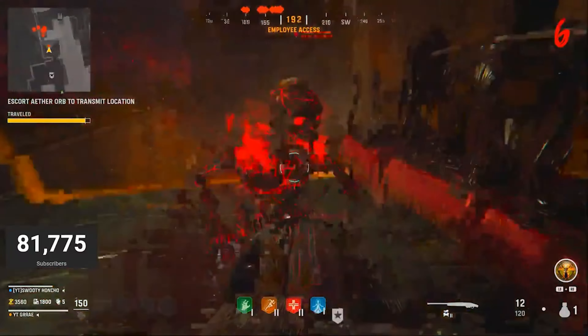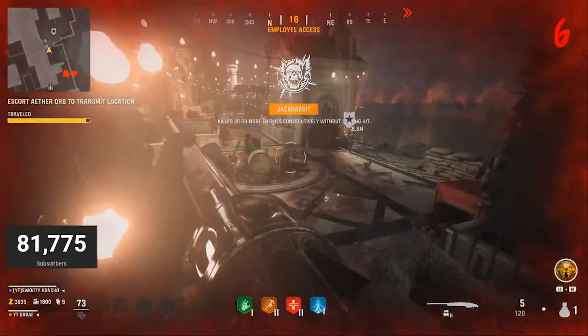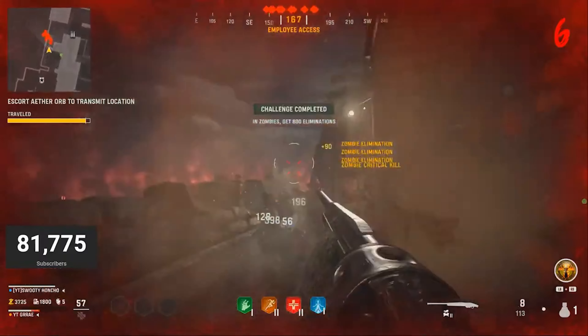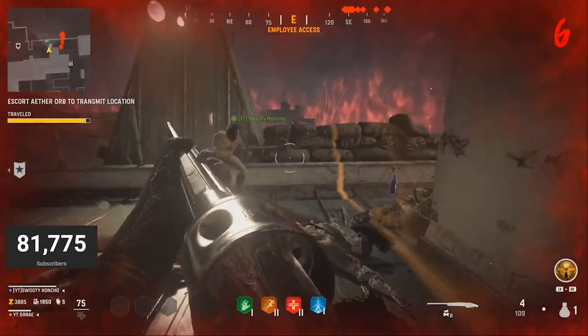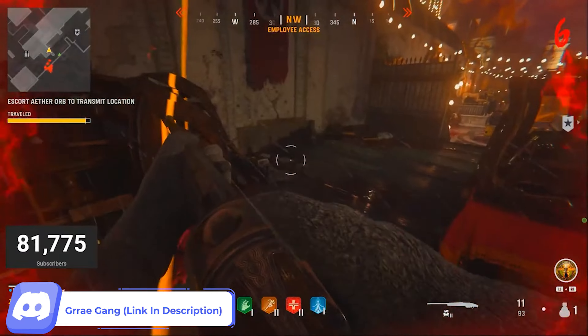You can do this solo or with an entire team. As you guys can see, my friend Swoodie over there is behind the orb. You just need to make sure when you run over to this spot you go around the orb, that way you don't push it forward and actually complete the objective. Go around the orb so that you can stay in front of it and have all the zombies spawn in front of you.